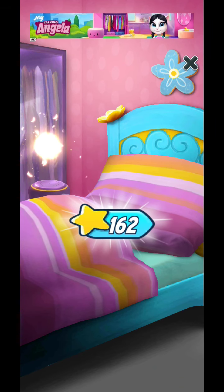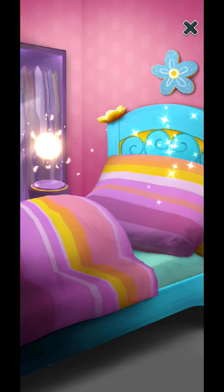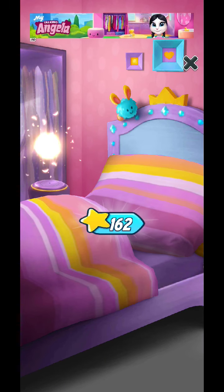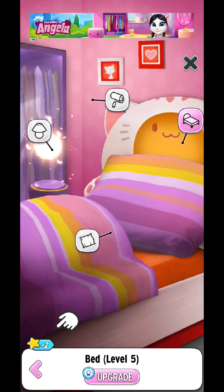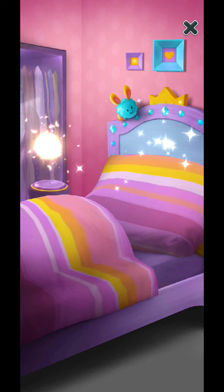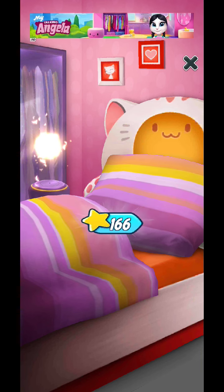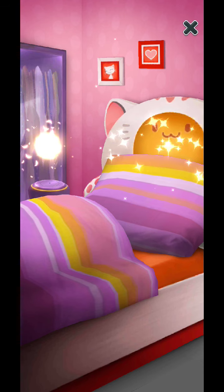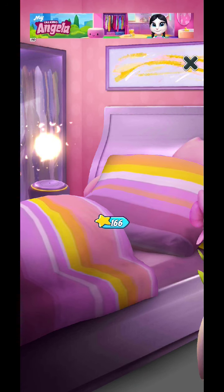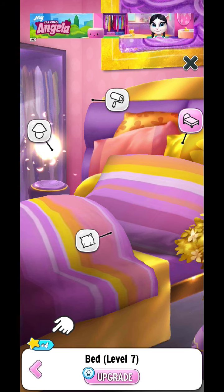We are on level 3rd bed. Let's get into level 4th — we are on our level 4th bed and it looks completely amazing. Let's get into level 5th, we are on level 5th. Now let's get into level 6th — we are on level 6th. The final level of bed looks completely amazing guys.